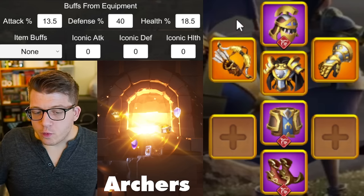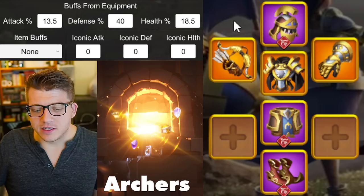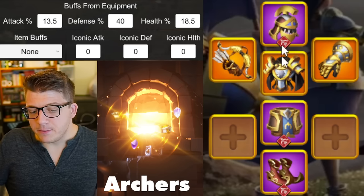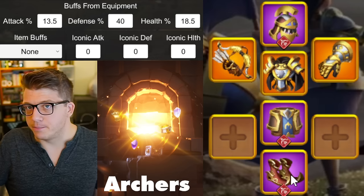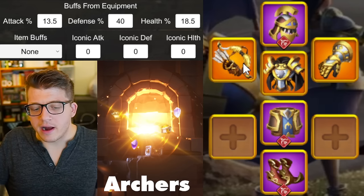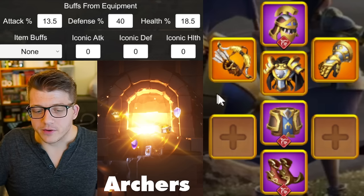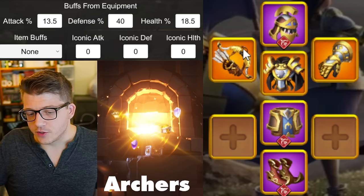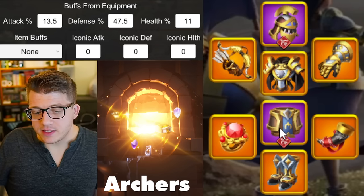The first two pieces I would change are the chest and gloves to the set chest and set gloves — because you lose the four-piece set bonus as soon as one changes, you might as well change two at once to get the two-piece legendary set bonus. The health stat improves nicely here. Next I'd recommend upgrading the weapon to the set weapon — it lets you keep the two-piece Revival set bonus, and going from Golden Age to Dragon's Breath Bow is just a straight-up upgrade. That's the third piece to go for.